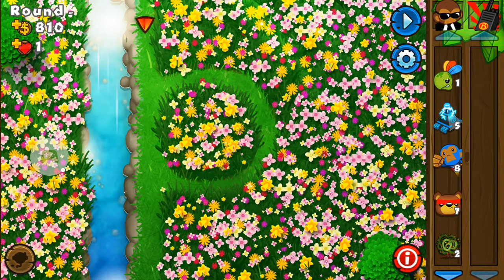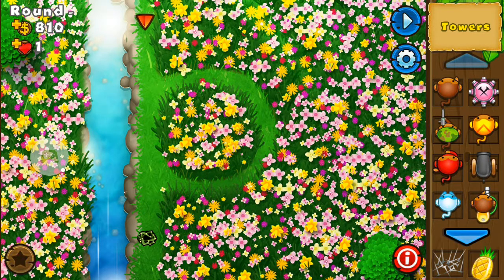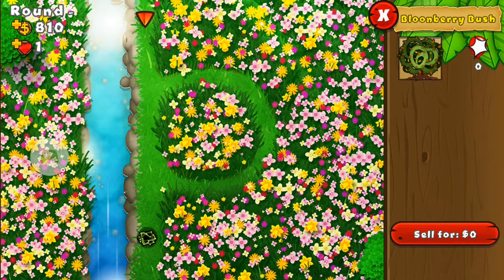I always start off in Impopable by placing one of these bushes down here, because every level they grow a little bit stronger. So if you place it down early you get extra capacity — every level it can pop an additional 10 bloons.